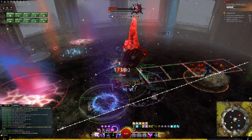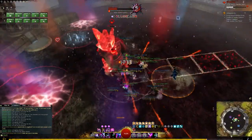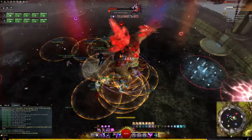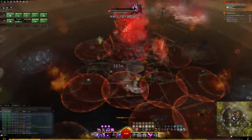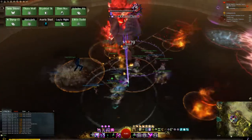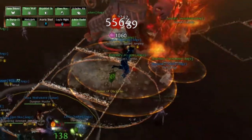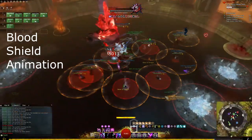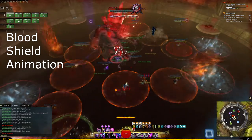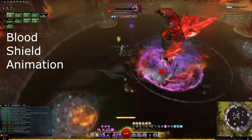One more thing that gets added is that ghosts will travel through the center of the arena in a straight line from one side to the other. When Matthias is less than 20% health, two ghosts will spawn. If you are caught in the ghosts' AoE you will take almost certainly fatal damage. The blood shield is the same as before except with a bigger effect — simply wait until he starts casting his animation before dropping your reflect.